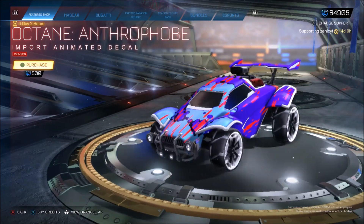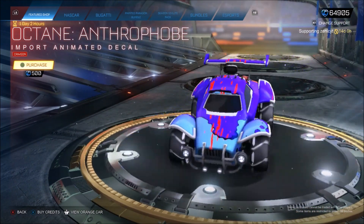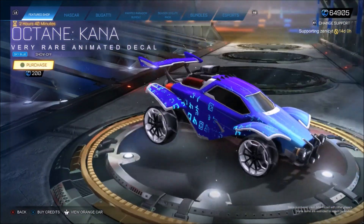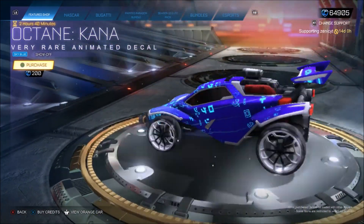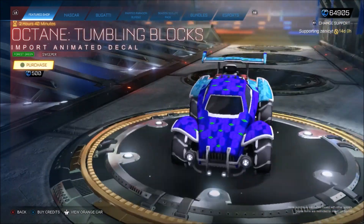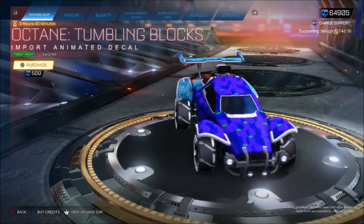We've got this teacup for the octane. Not a clue what it is, to be honest — it might be good, it might be an item shop exclusive. That's the only reason you should really buy stuff in the shop, if it's item shop exclusive. Obviously, an octane-kind-of decal — I'd sell that to you for about 100, maybe 50. Tumbling Blocks, I'd literally give it to you for 50 credits.